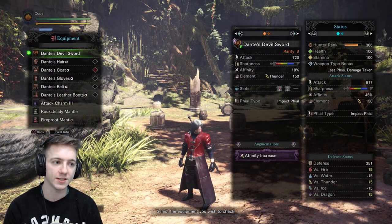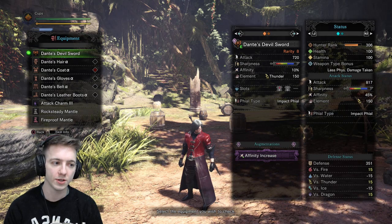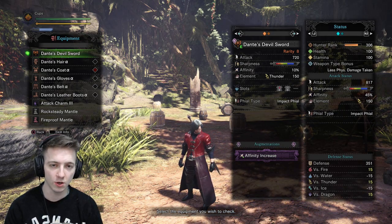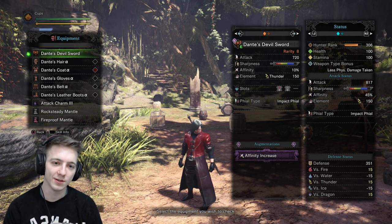Dante's sword — it's okay. It's got decent attack, zero affinity — I put the affinity augment on it. The thunder element doesn't really do all that much, but overall it's just for the coolness factor. It's got two level one slots and impact phial, which is good. It does an okay amount of damage, but basically it's just Dante's cool weapon, so let's go ahead and use it.